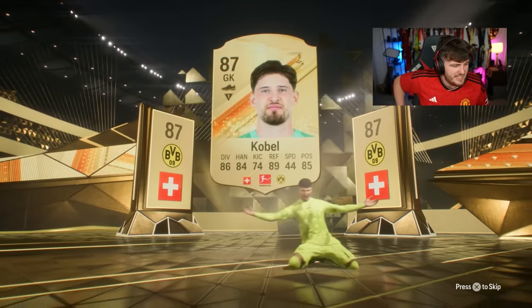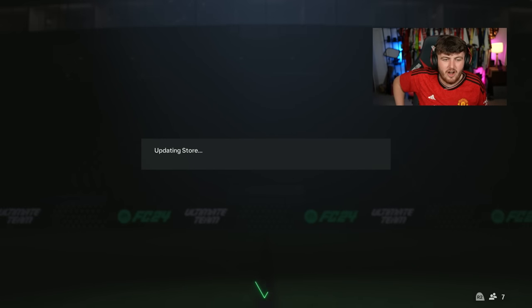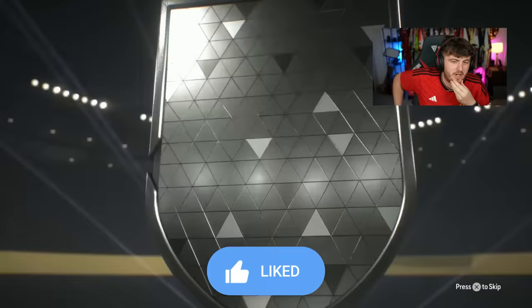Maybe like a decent 85 — Rashford or something, please. No, just an 84 Scott. So we get three 84s out of four and one 87 Cobel. These require an 84-rated squad with two 85s as well, so it's quite expensive.